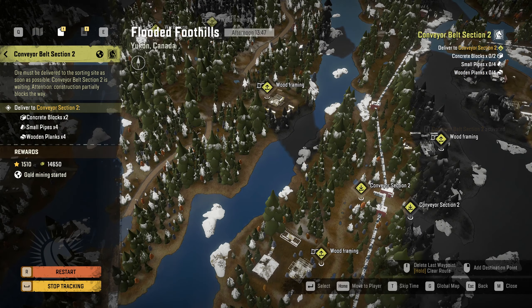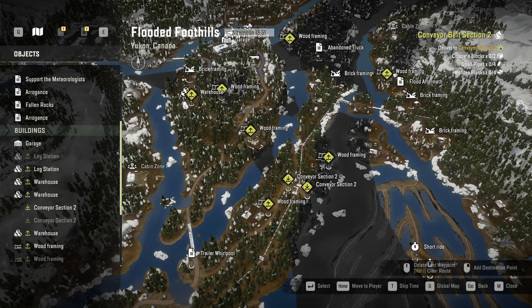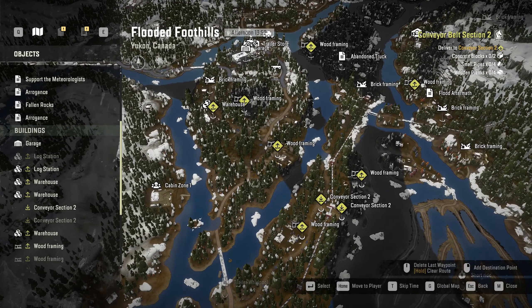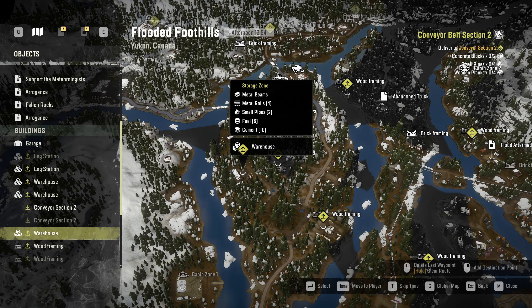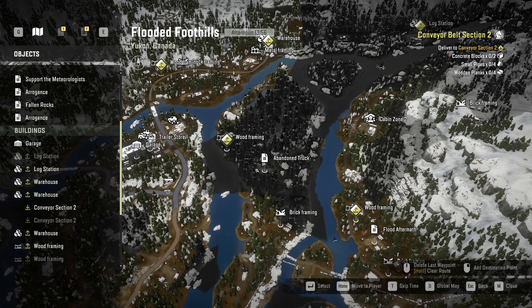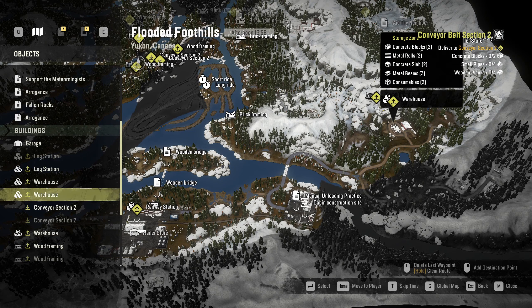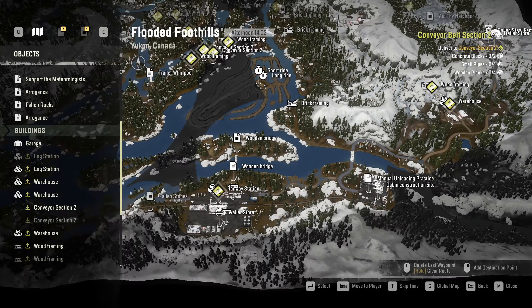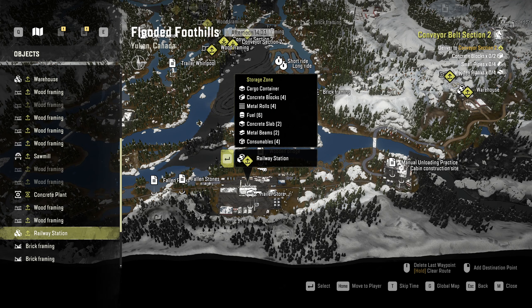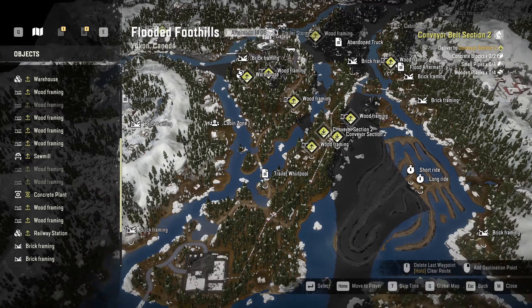I need concrete blocks. Wait, I get small pipes there. Do I get concrete blocks from wood framing? Brick framing. Did I already frame those bricks? Wood framing, wood framing, wood framing. Can I go for brick framing? Warehouse — what do I get here? I get concrete blocks from here. Okay, that's good. What do I actually need? I need concrete blocks, small pipes, wooden planks.